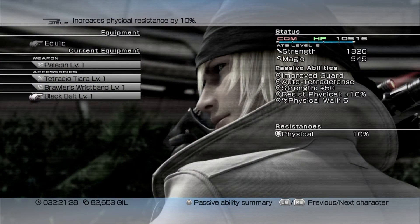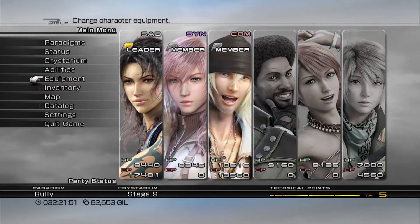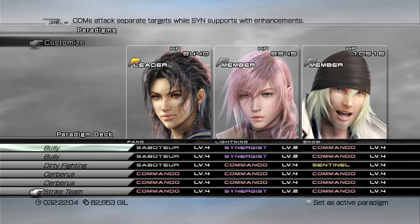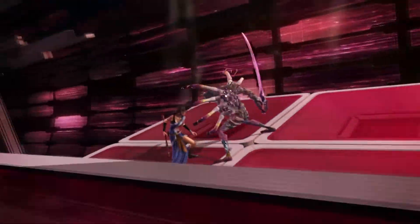I've got the Growfag equipped to get double XP, so I'm going to net 60k experience every time I do this. Snow's got Resist Physical because he was my Sentinel. Ideally you want Auto-Brave but I'm not going to get that right now — I'll show you how to get that in a future video. Our paradigms for this: our main priority is getting Deprotect on, and once we have Deprotect we'll switch so Fang and Snow can just attack him. Once Lightning has Manaward on everybody, we can switch to triple Commando and finish them off.